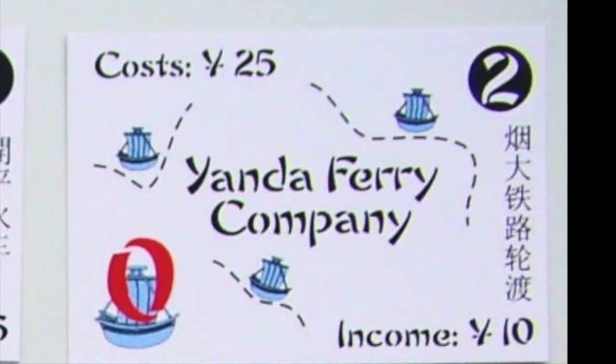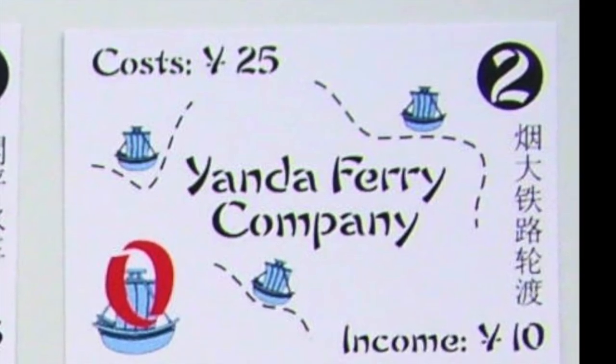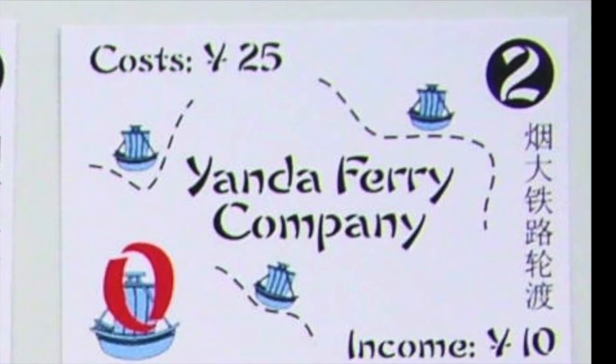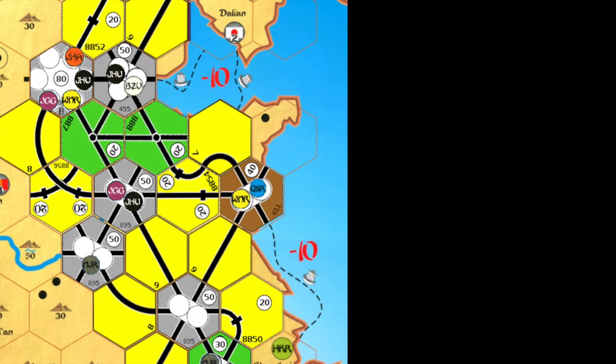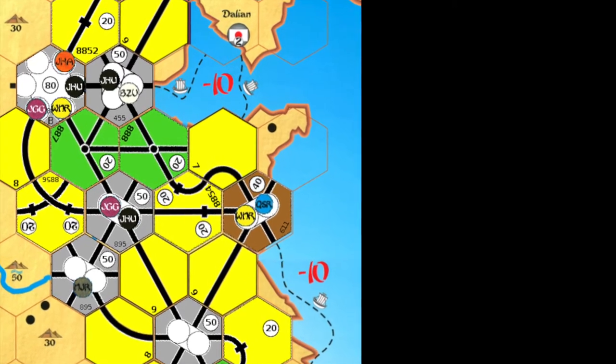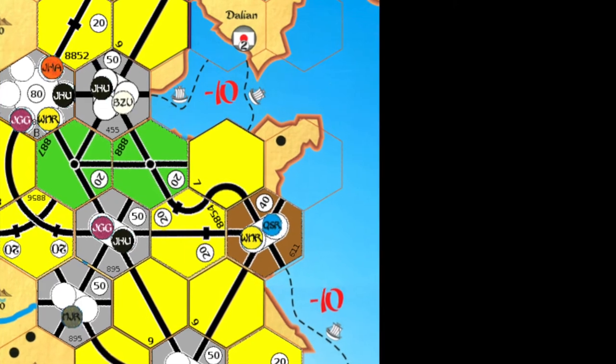P-2 has a minimum bid of 25 yuan and an income of 10, and allows the owner to use all ferries free of charge for all of his companies. The ferries are pre-printed track, shown as the dashed line, and normally cost the company 10 yuan per ferry used.